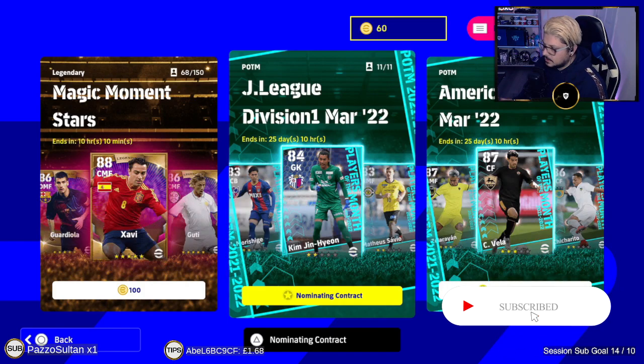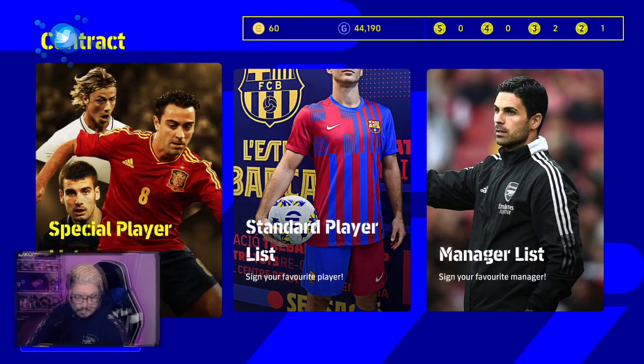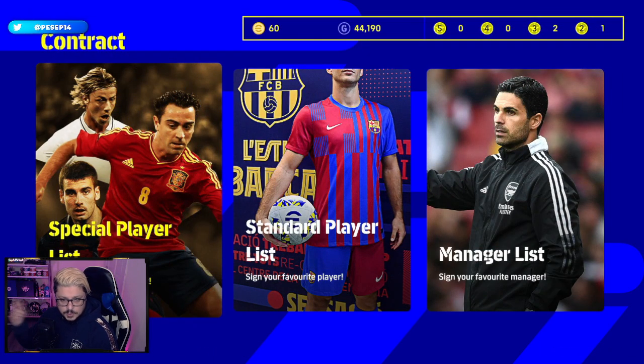Nominating contracts are obtained through the login bonus, and possibly other methods in the future. Right now I've got two three-star nominating contracts — I want to save them for a better agent since you can keep them for 60 days.